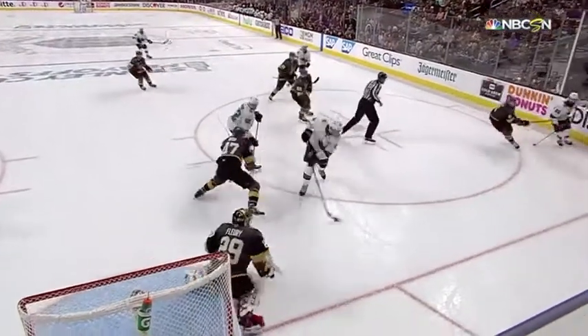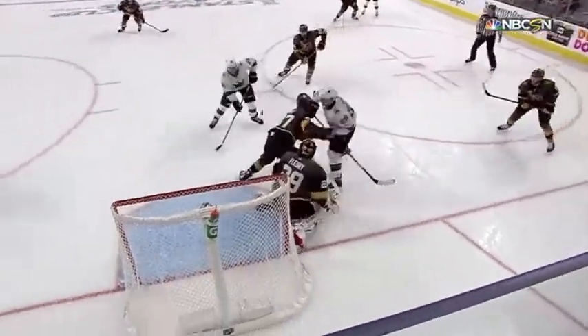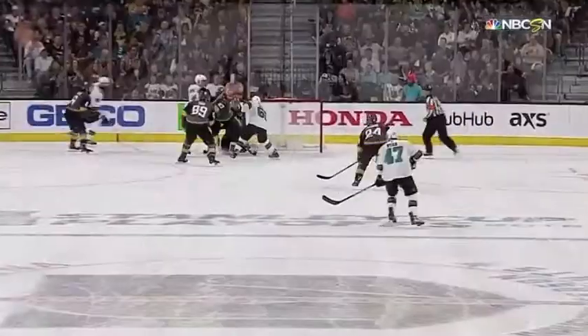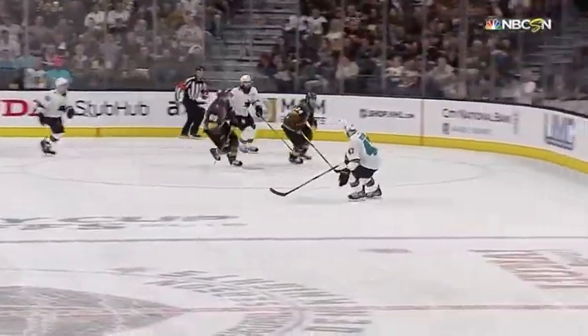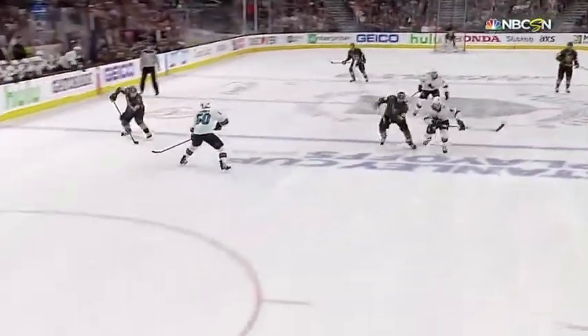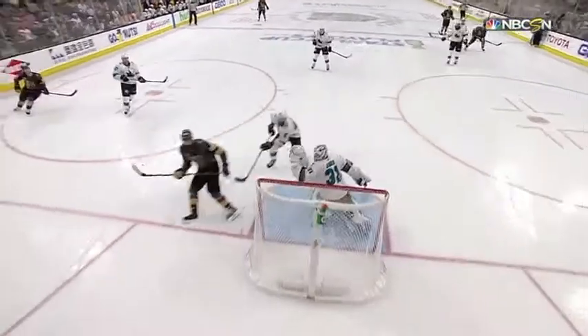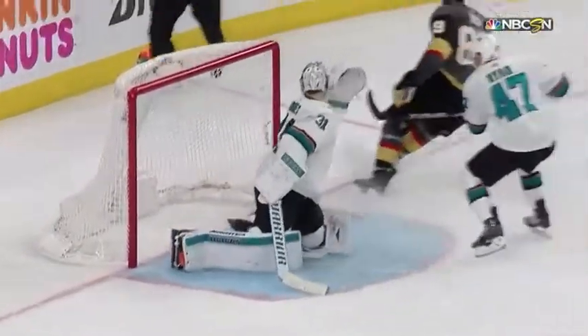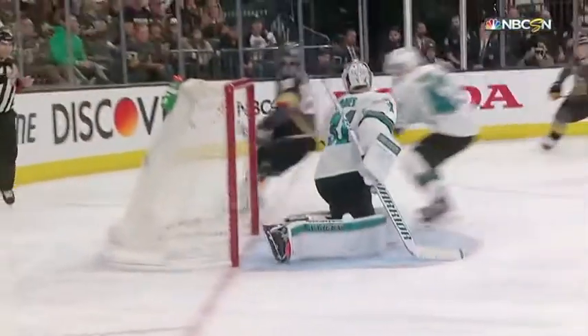So this starts with a save by Fleury, and then watch how quickly Vegas gets out of their zone. Tuck with a little push right there, and then here they come. One good pass, a second good pass, and then Tuck uses his size, his hands, his speed to go to the front of the net, just as the guys in the studio were talking about after the second period.